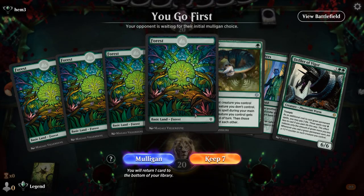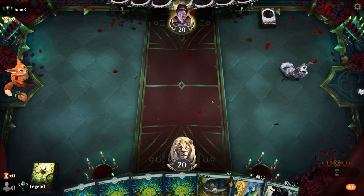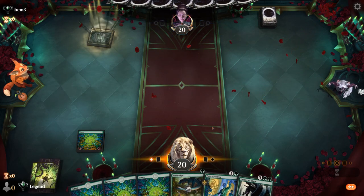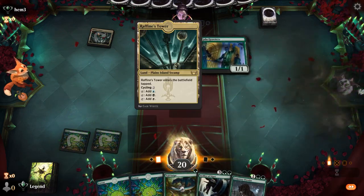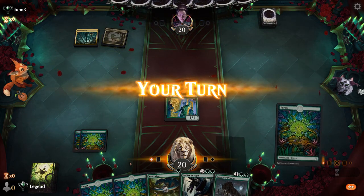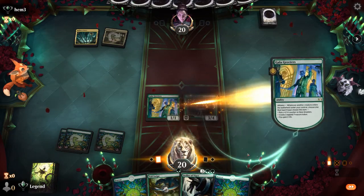Game two: we're on the play and our hand seems fine — could use a three or four mana play to bridge the gap and trigger Gala Greeters, but there are 12 three-drops we could draw. Prowler is one of them. We're up against Esper, so we expect quite a bit of removal. But if they kill Greeters, we'll have something to exile with Prowler.